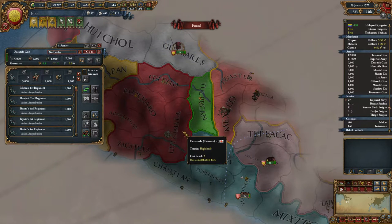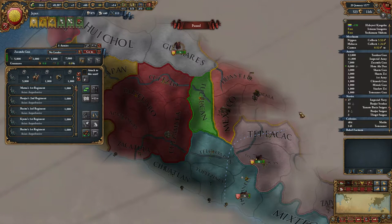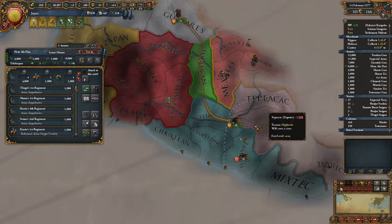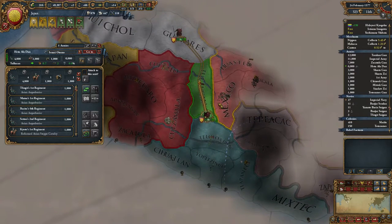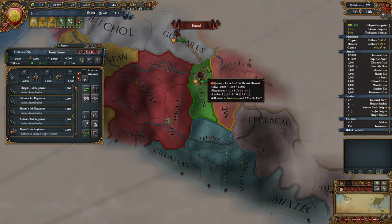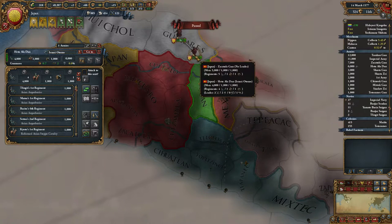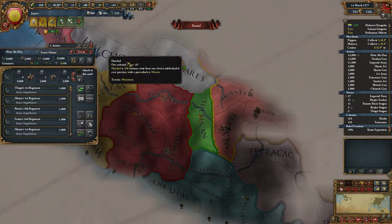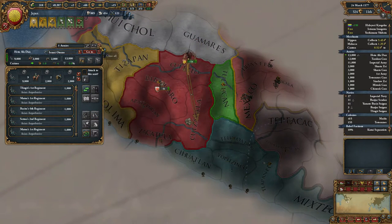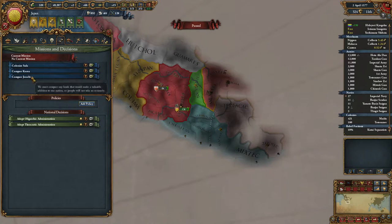How come we cannot walk here anymore? I think it's because we don't have a conquistador there - that's why they keep being black flagged. Because they don't have a conquistador at the helm anymore. Bit derpy. Do we have a mission for Jesselton? I don't know where that is. Because of its geographical position, we are not going to conquer that - that is for sure.